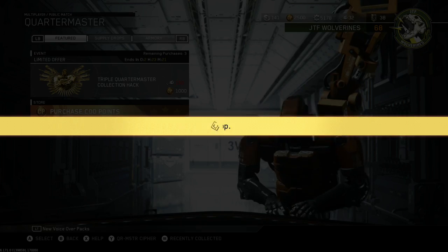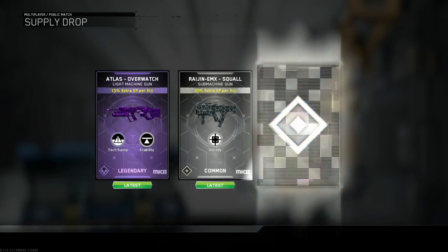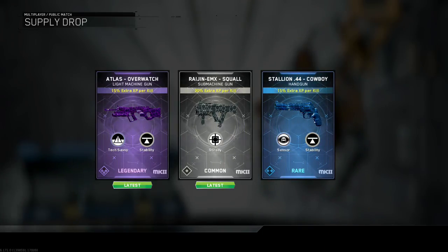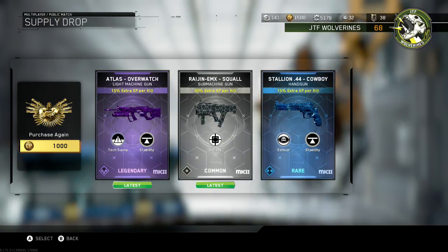Hopefully we can get some epic weapons — that's the goal. The first supply drop opening for today's video: we got the Atlas, Raging, and Stallion. They're all Mark 2 variants, which is not bad. I don't have any epics for the Atlas or the Raging yet, and I don't have the epic for the Stallion either.